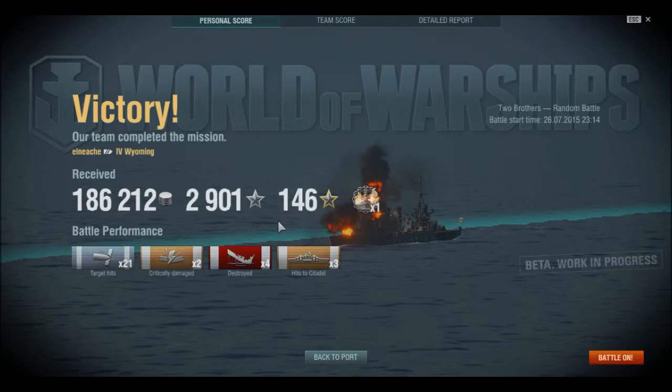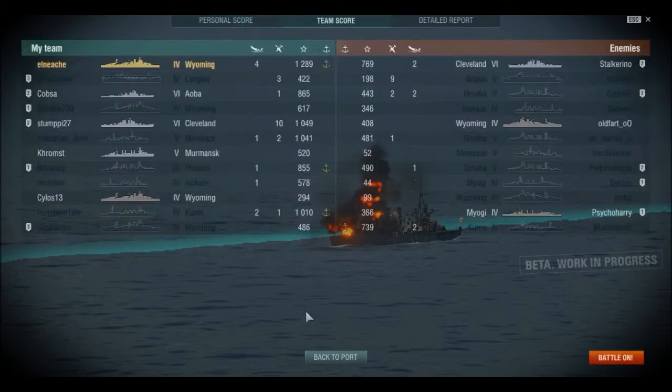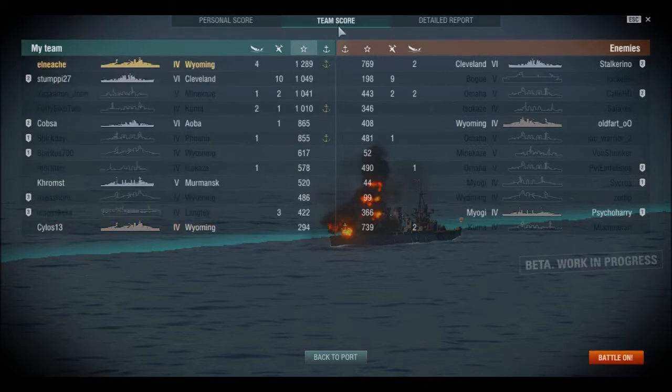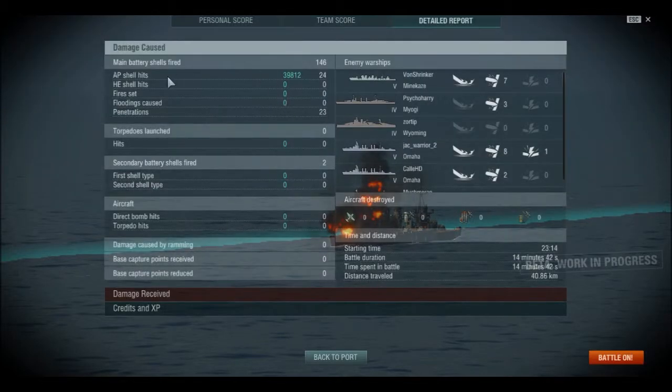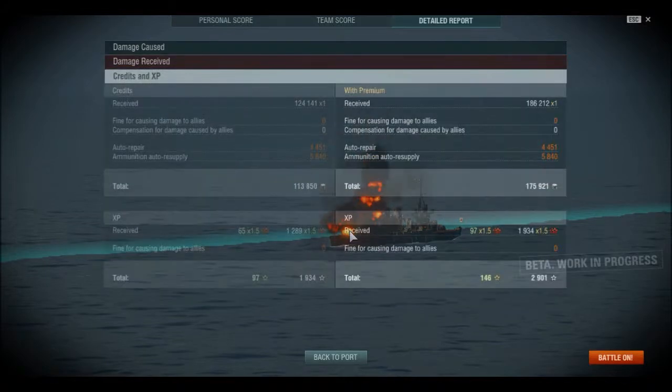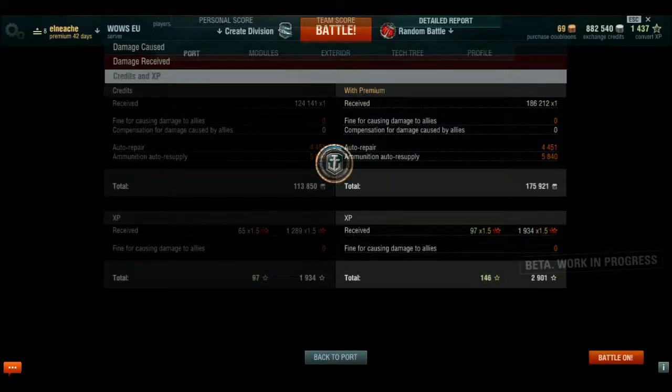21 hits, 4 sinks — that was a reasonably good match. Top of the team on experience. Dealt 40,000 damage, received 19,000 — pretty good. Came out with 171,000 credits and 3,000 experience. That was a pretty good match.